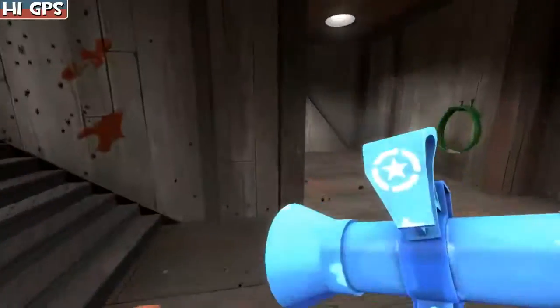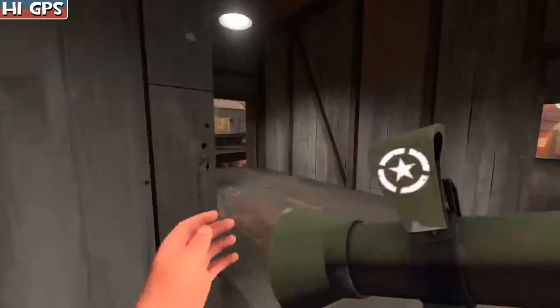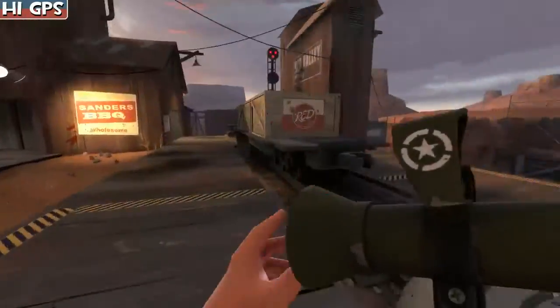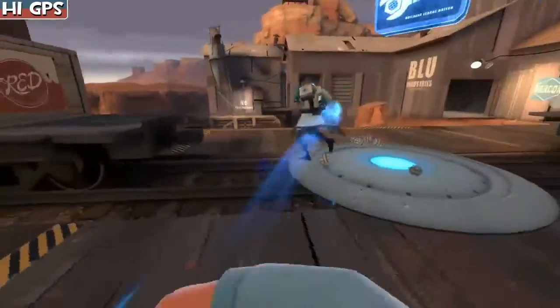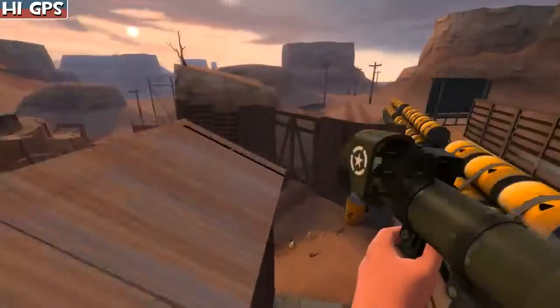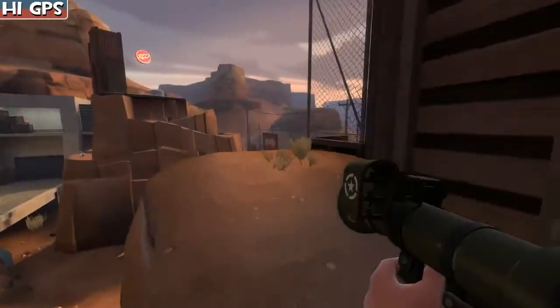It's still a buttload of damage — almost as much as a shitload. A shitload of damage is the stock rocket launcher; a buttload is the Liberty Launcher damage. Also using the Whip as well.